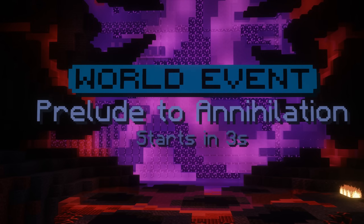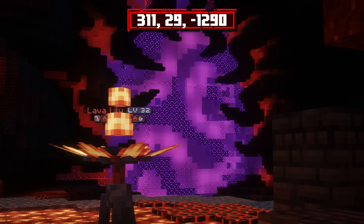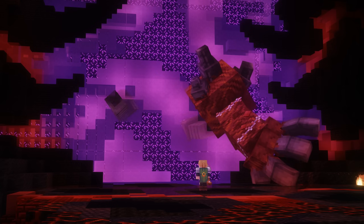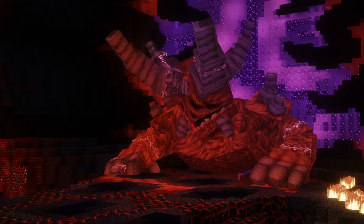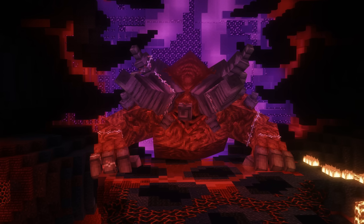It's finally time for the actual boss fight. Once you have your party ready, make your way to the Roots of Corruption for the countdown. You will have 30 minutes to complete the fight, so don't rush unnecessarily. Annihilation has a bunch of different attacks — it's important to focus on the boss so you can predict and dodge them before it's too late.